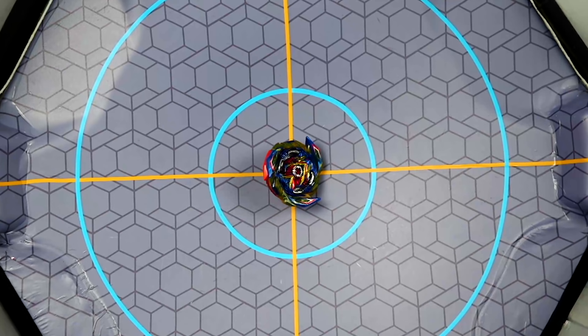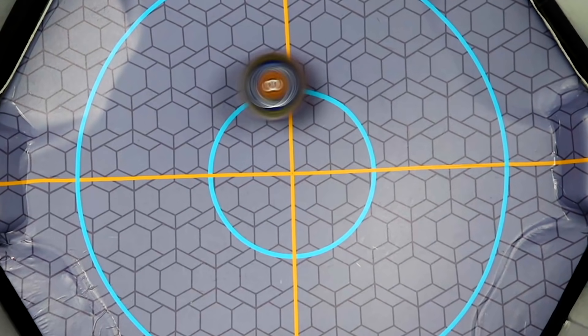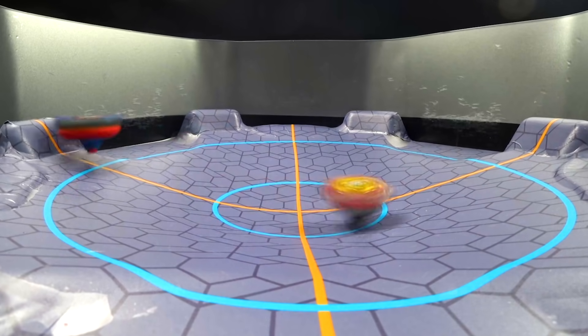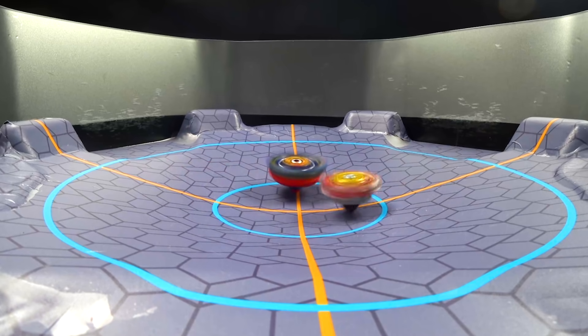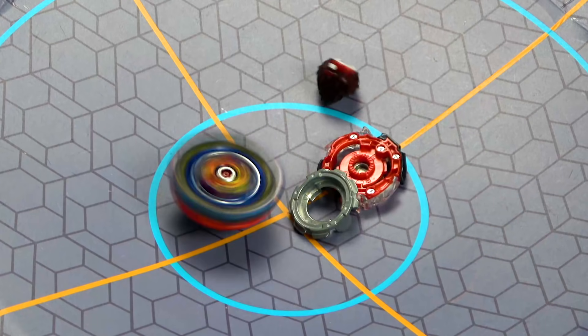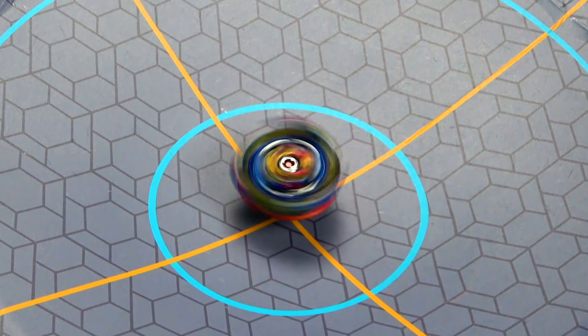Next up is Legend Spriggan by just regular TT. We're in left rotation. No burst this time around — not really too surprising. Wasn't left rotation after all. We're going to now switch Legend Spriggan to its right rotation, so we got one more to go. It just got cornered there. Spriggan — at least Spriggan won't lose too badly, right? No more hiding — burst finish.